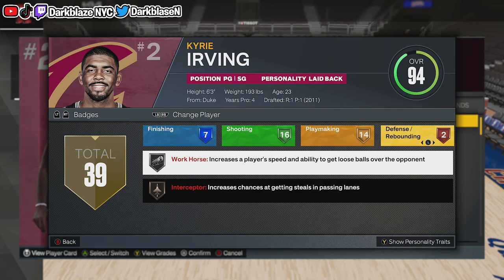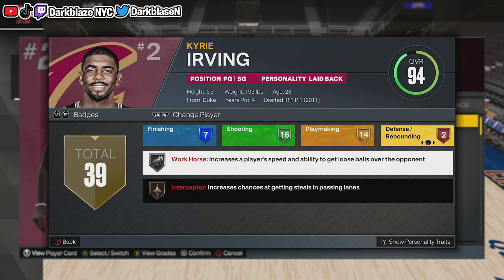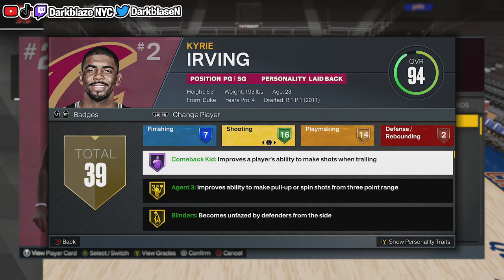On defense, you don't really got no defense. But he got Workhorse — Workhorse means that he's able to hustle for the ball in a loose ball situation, you know, dive in, whatever. So we're going to take our streak to the game.